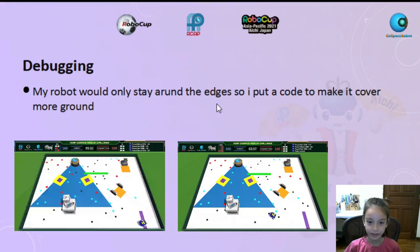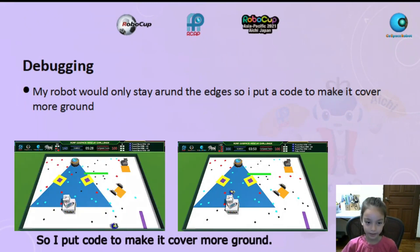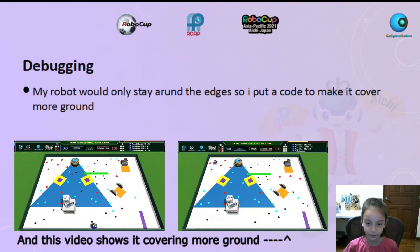My robot would only stay around the edges, so I put a code to make it cover more ground. This video shows that it's following the wall, and this video shows that it's covering more ground.